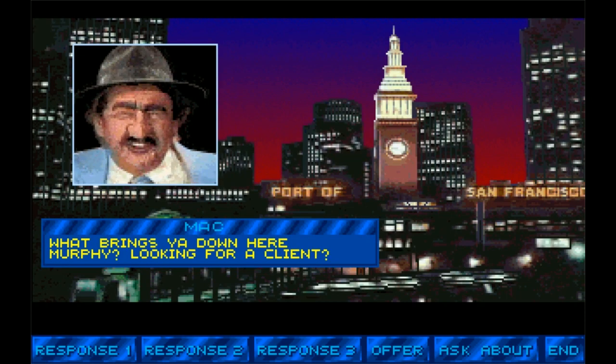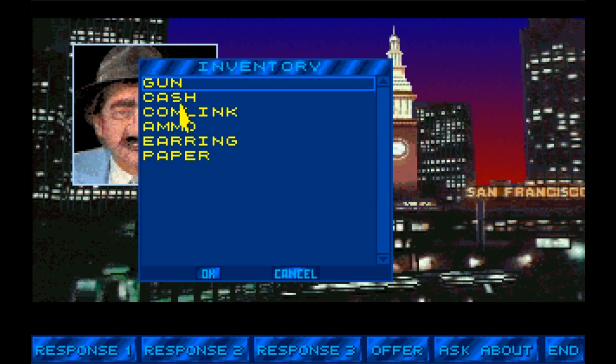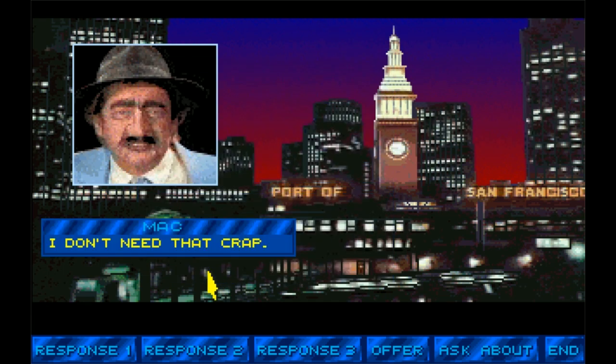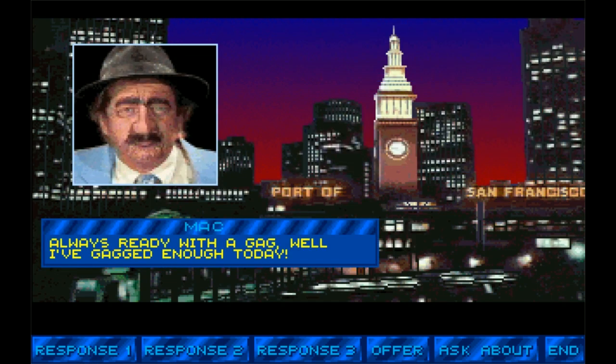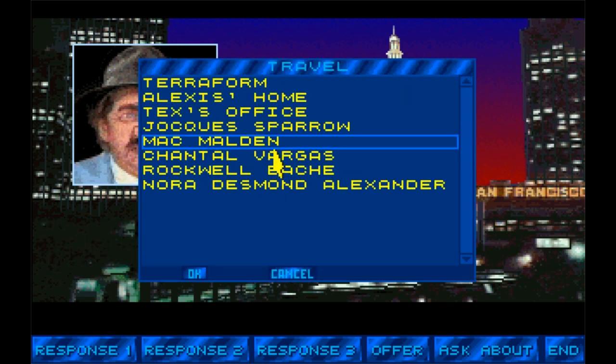What brings you down here, Murphy? Looking for a client? I've got to go through this all again. Offer — gun, cash, comm link, ammo, earring, paper. I don't need that crap. Let's offer the earring. One — I'm trying to cut back. Always ready with a gag, well I've gagged enough today. We've already talked to all these people. Okay, that'll do for now.